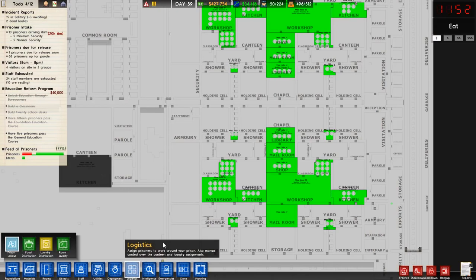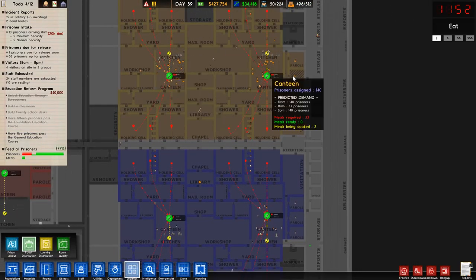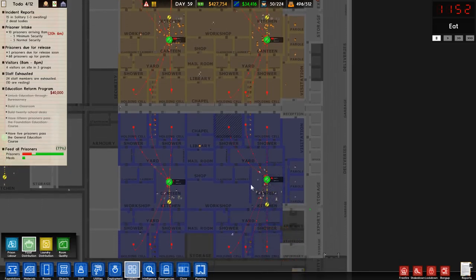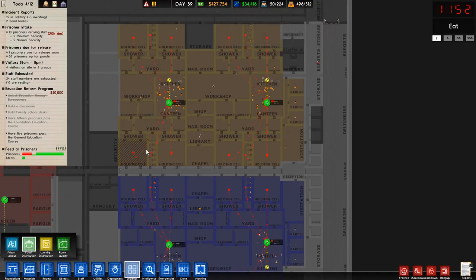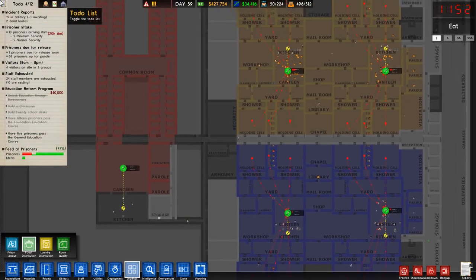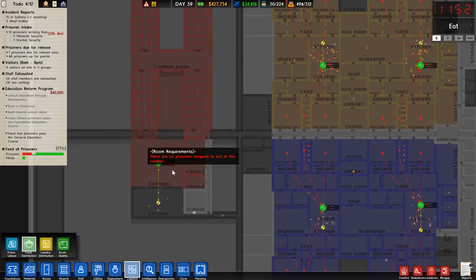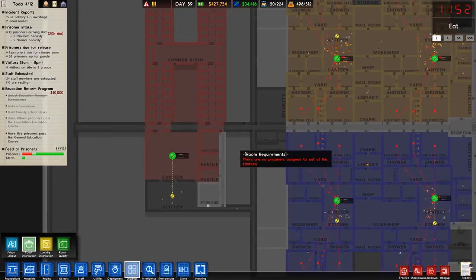Let's have a quick look at the logistics screen since somebody keeps nagging me about it. Looking at food distribution, you can see we've got four canteens feeding the nearest cells to them. I've changed the designation of the solitaries — they were shared before. I've changed them to minimum security on this side, minimum on this side, medium on the other. I've also set up a storage room and run some cable to get rid of these flashing lights.